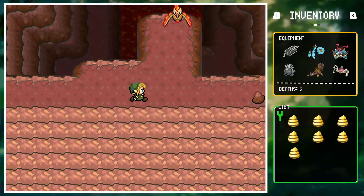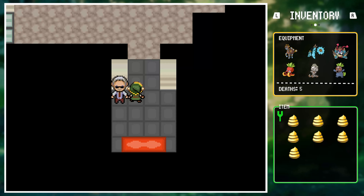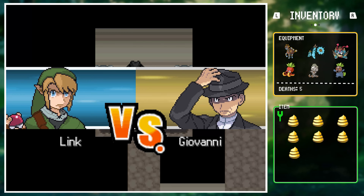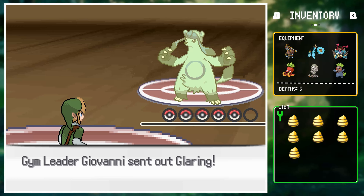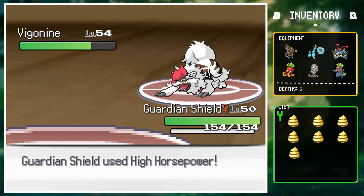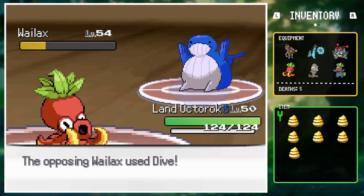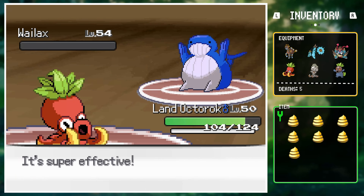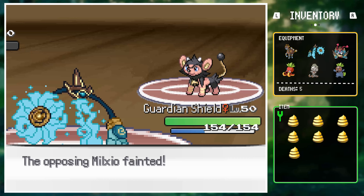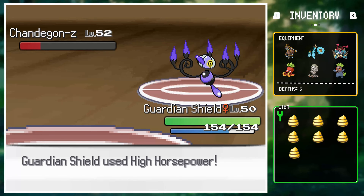After the battle, Link went to challenge Moltres — just having fun apparently. Eventually it was time for the final gym battle. With trainers cleared, it was time to face Giovanni one last time. He opened with Glaring, so Rock Octorok set up Stealth Rocks and Stone Edged it for a KO. Vigonine was switched into Guardian Shield, who one-shot it with High Horsepower. Whaleaxe brought in Land Octorok since Guardian Shield is weak to water; it spammed Giga Drain to stay healthy and take it out. Milcio was KO'd by Guardian Shield's High Horsepower again. Shanagon Z came out last and Guardian Shield spammed High Horsepower to secure Link his 8th badge.